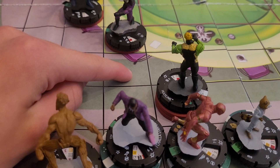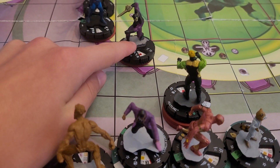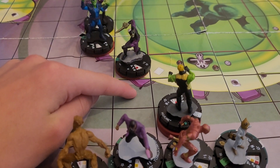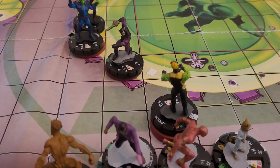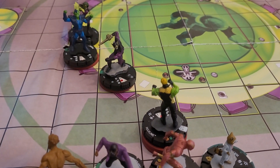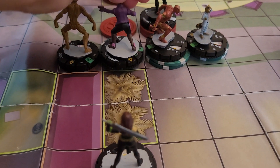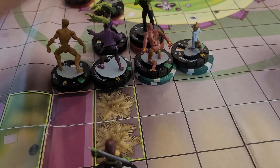I could just use my Giant Reach to attack here. Is that how Giant Reach works, or do you have to target somebody? You have to target somebody — with Quake, you target somebody and then everyone around you. Oh, it's everybody around you for Quake. I could just target a square with Giant Reach and deal damage. Well, I'm going to base. I'm charging out of Hindering, so I lose one to my attack and get plus one to my damage. So I have a 12 attack on a 17 — T'Challa Star-Lord.